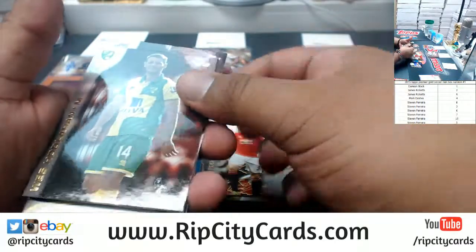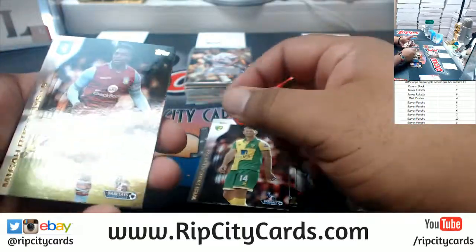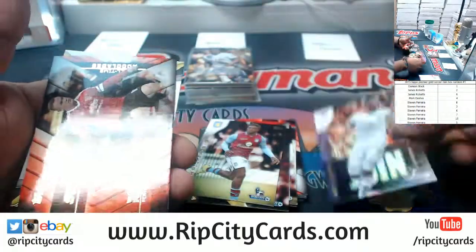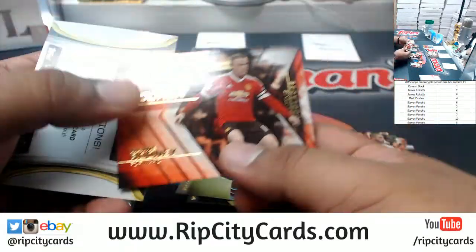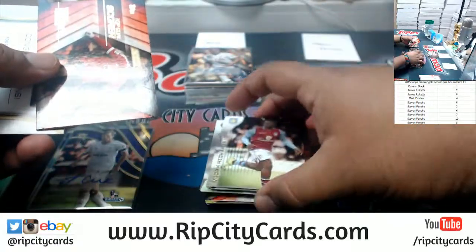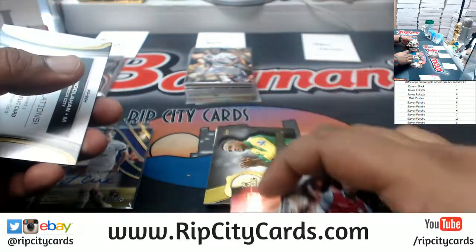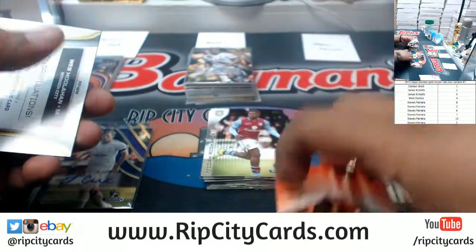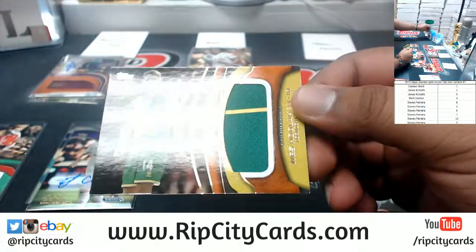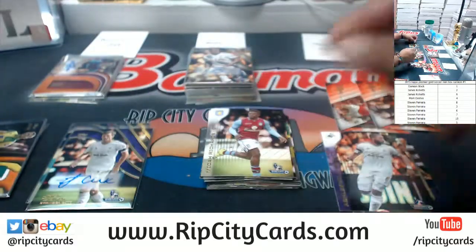Box six. All right, I can feel a patch back there — Michael Richards, Ashley Williams numbered to 50, and another Rooney — this one the top goal scorer insert. What was the other one? The greatest goal. So two Rooney inserts there, that's kind of cool. The auto would be even better though. Here's a relic numbered 1 of 11 for Wes Houlihan out of Norwich City.